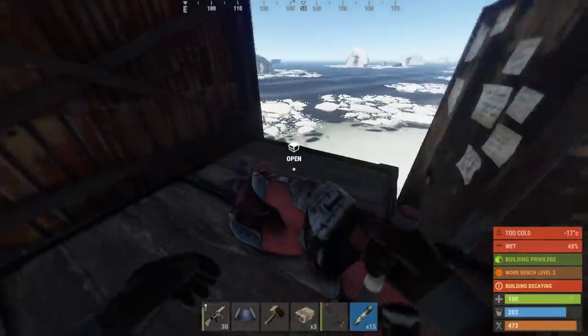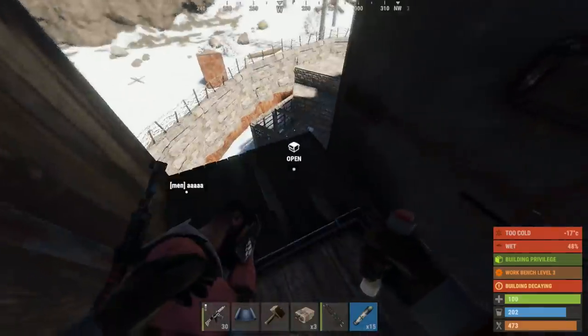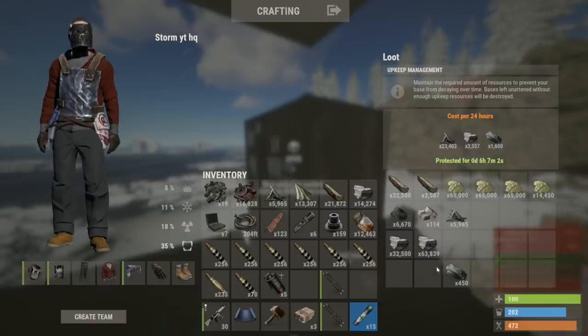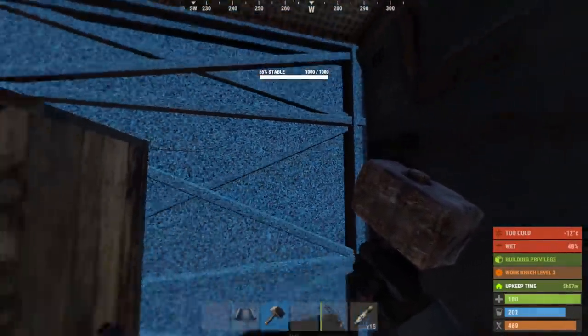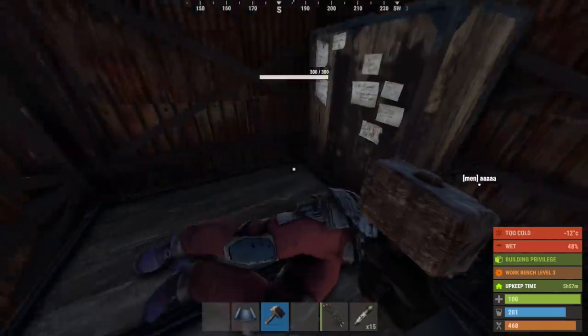It seems like hell is coming in so I'm going to check this quickly. There was 27 c4 in here plus 23 rockets, and this thing is still decaying. And then for the jackpot — four stacks of sulfur in the TC. So I'm going to stock this thing and repair it. There's literally a triple cave right on the other side of this hill that I was scouting out, so we're going to try to hit that thing now.